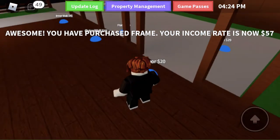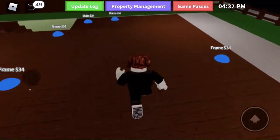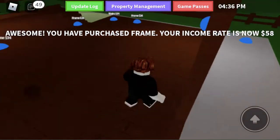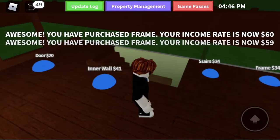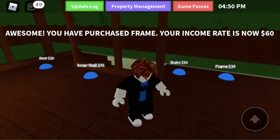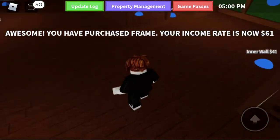First of all, the first thing you'll want to do is you'll want to get a ton of frames — that's the first thing if you want to do it in order. Stairs is the last thing, and that's for the second floor, so it'll definitely be the last thing we do because stairs is for the next floor.